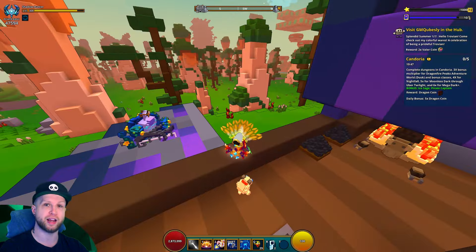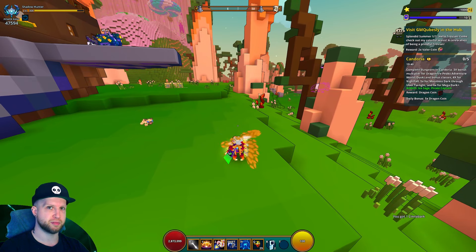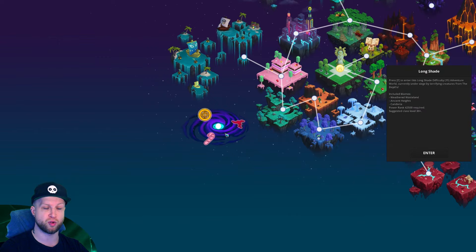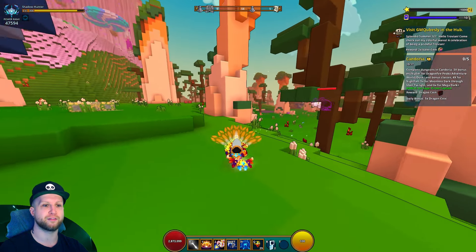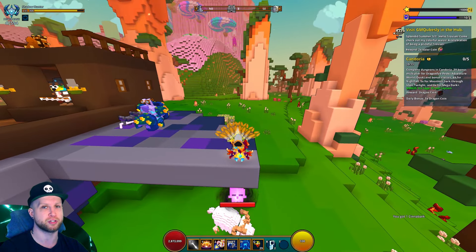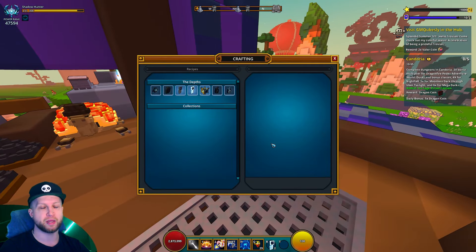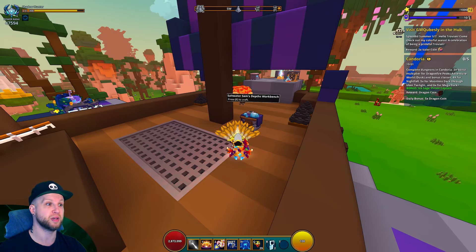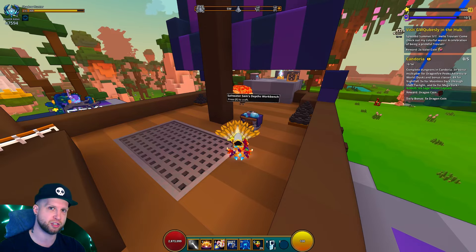A lot of these resources are biome-specific, and we only have three biomes rotating in U15 at a given time on a three-hour period before the biomes swap over. This could potentially just become a new time-gated garbage mechanic where you're constantly waiting for the right biome to show up every three hours just because you're missing those precious resources. Hopefully when we see the rest of the crafting table it'll be something more orthodox and convenient for the player.